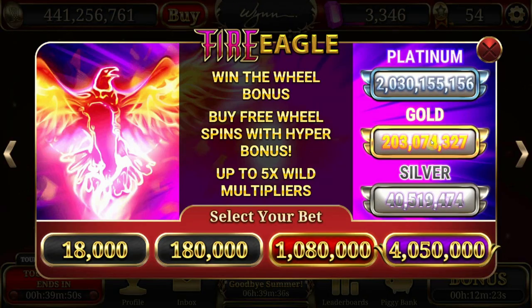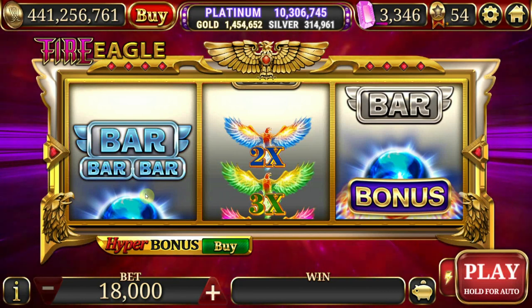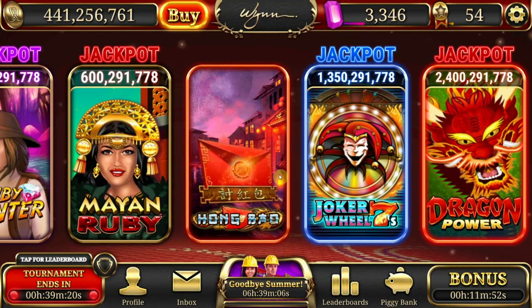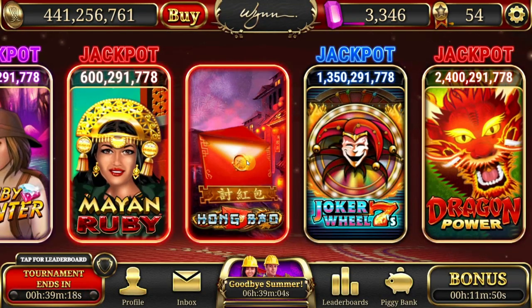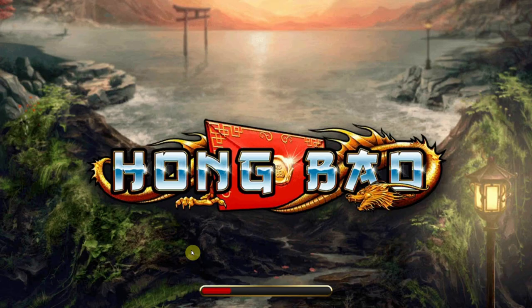In Win Slots, there are certain games that offer what's called a hyper bonus. A hyper bonus is kind of like getting free spins — instead of having to pay into the machine constantly at eighteen thousand or whatever, you're able to purchase a hyper bonus. In the Fire Eagle game you can actually buy it right under the three reels. Another popular example is the Hung Bow hyper bonus, which is the main bread and butter hyper bonus game.